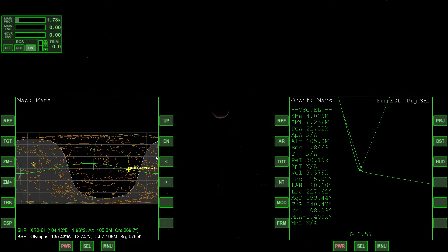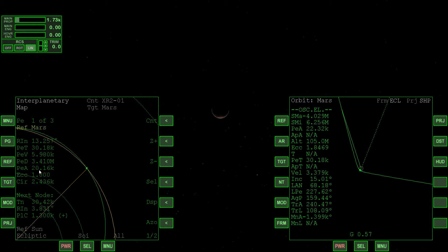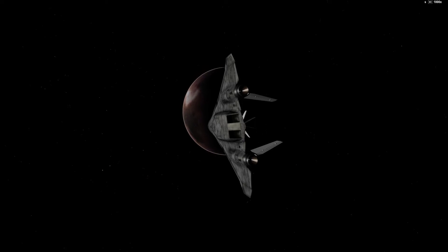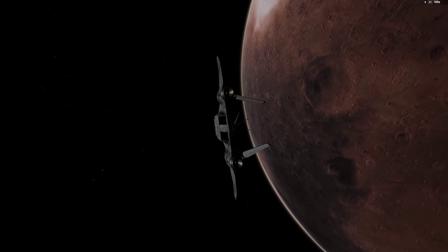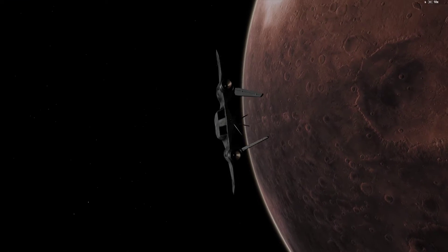That makes things a little easier since we're not going to do a direct re-entry. Let's keep Interplanetary open until we get just a little bit lower and make sure our periapsis stays right where we want it at 20k. Let's time accelerate. It doesn't seem to be budging — it really shouldn't at this point. We're at 1,000 time. We'll go to 100. And there's 10. Periapsis stayed right where we wanted it, so that's really good.